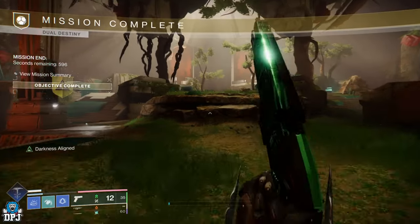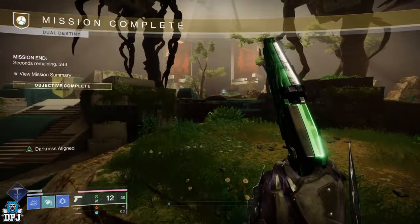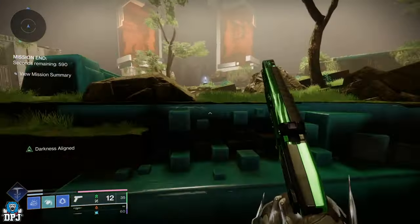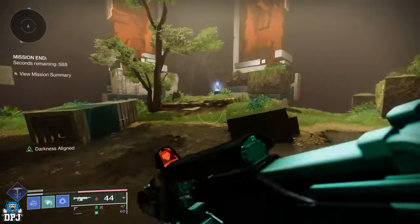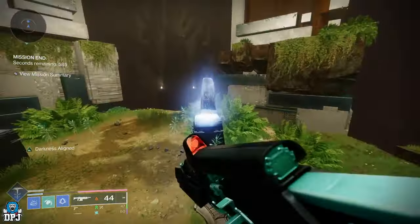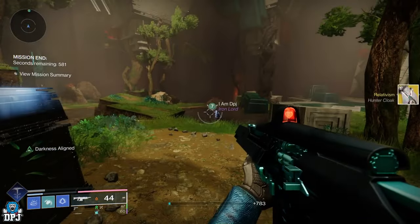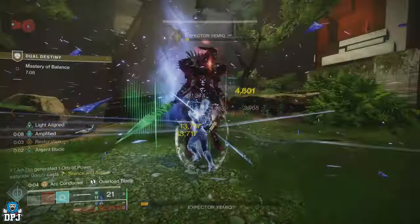This glitch happens at the end of the Dual Destiny mission, which rewards you that exotic class item. Before we start, there are a couple of requirements. Firstly, you and your teammate — the person you run this with — need to be on the same character class: two hunters, two titans, or two warlocks. Secondly, you need decent timing. That's basically it.